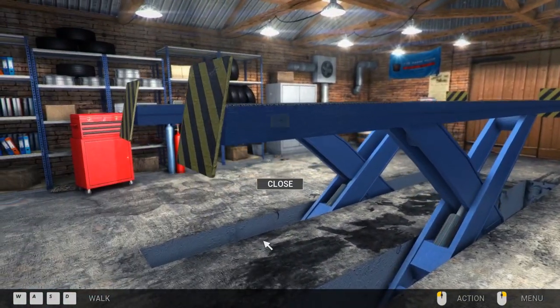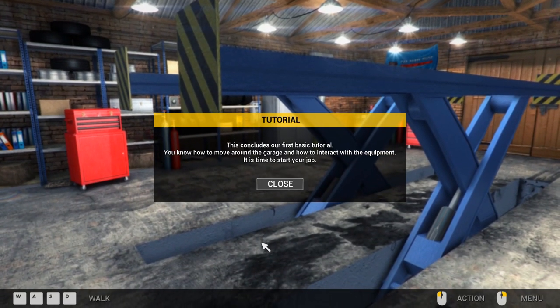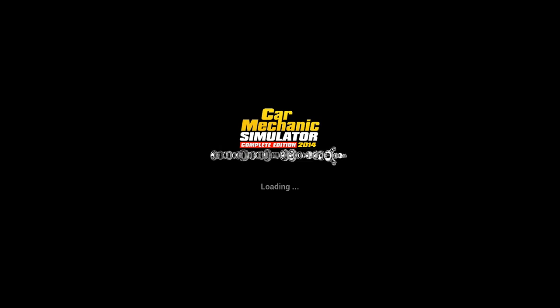There it is — the car lifter is going up. This concludes our first basic tutorial. You know how to move around the garage and how to interact with equipment. It's time to start the job. The mouse seemed a bit quick when moving left and right — we'll see if we can change that in-game. Hopefully we have that option.